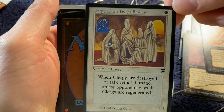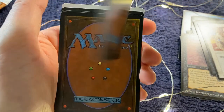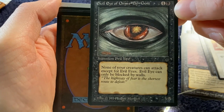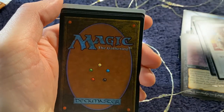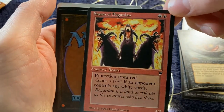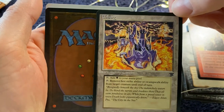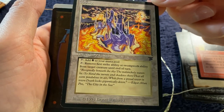Clergy of the Holy Nimbus — an oldie but goodie. I'm feeling the force of a Caress about to happen here. Evil Eye of Orms-by-Gore — yes! None of your creatures can attack except the Evil Eye, and the Evil Eye can only be blocked by walls. Five or six mana. The Beast of Bogarden. And Barr Borg — I think I pulled maybe six or seven of these in the box already.